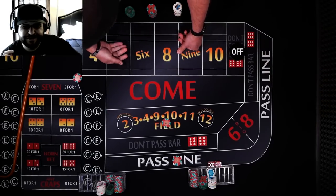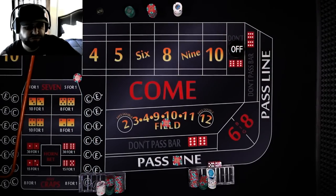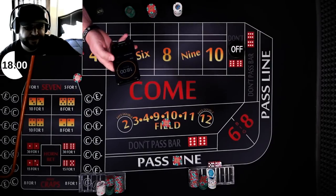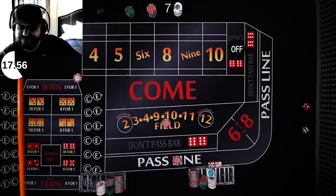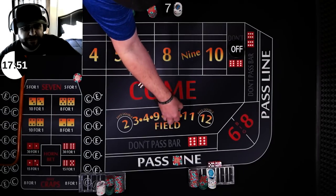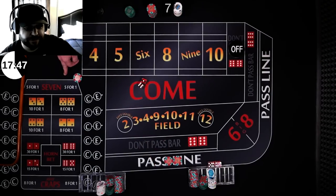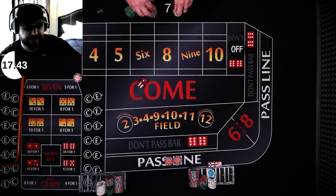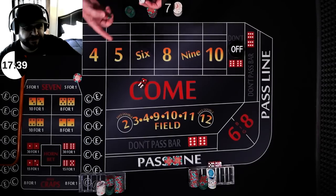I'll just wait for a point to be established. All right, 18-minute timer — we're starting now. Tones is coming out, and we got a seven. Down comes the field. You're going to win on your line. With the world bet, he loses all of his horns, but his seven gets paid $8 and his bet stays up.